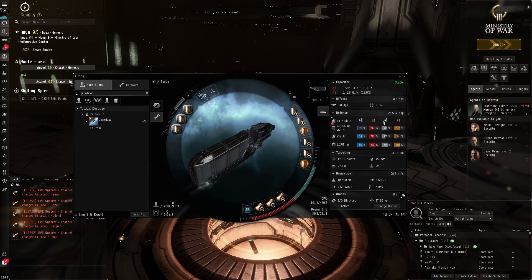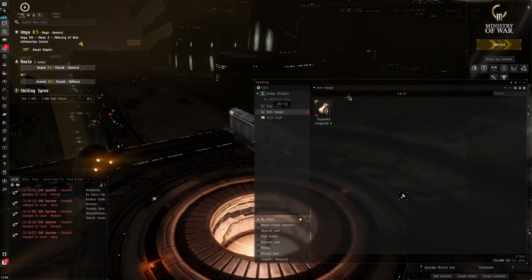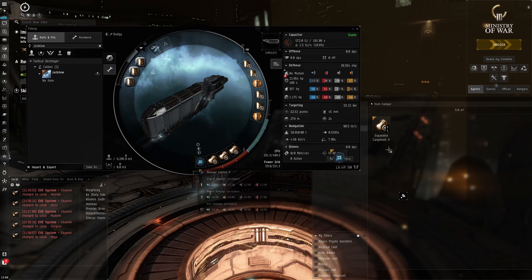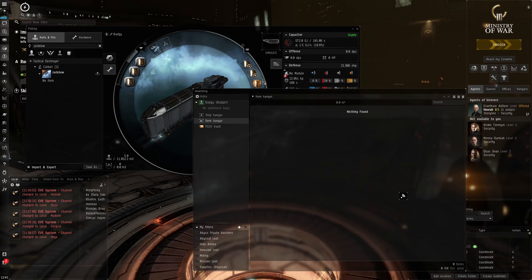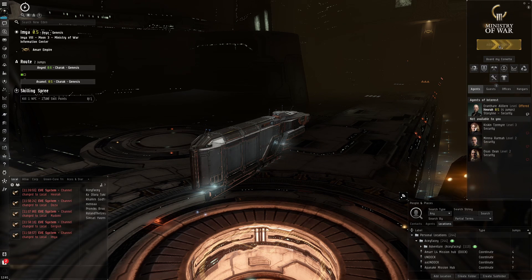The Badger is very tanky — it's got a very strong shield. In the fitting tab you can see it's got 26,000 EHP with all these shield modules. I'm now adding an extra cargo hold expander to get a bit of extra space, because I don't have enough space to carry all that kernite. Now I've added it and I have enough space.